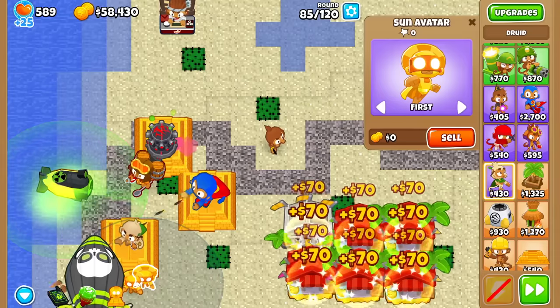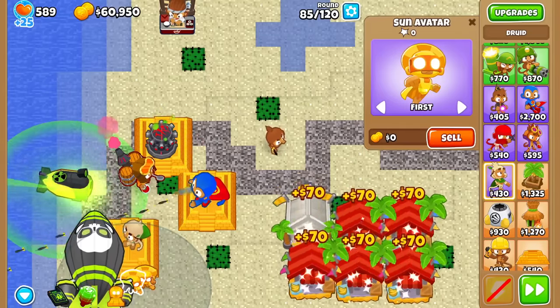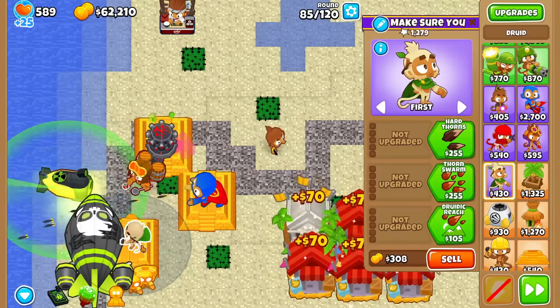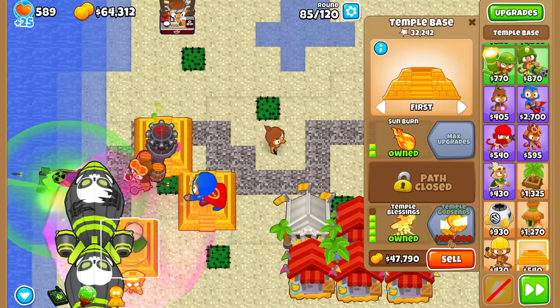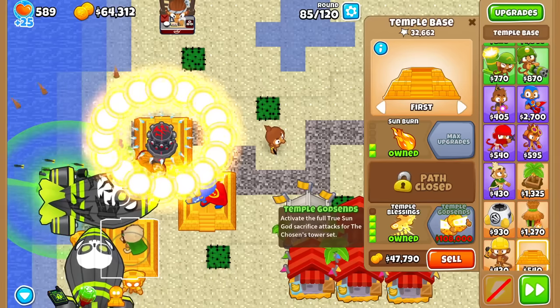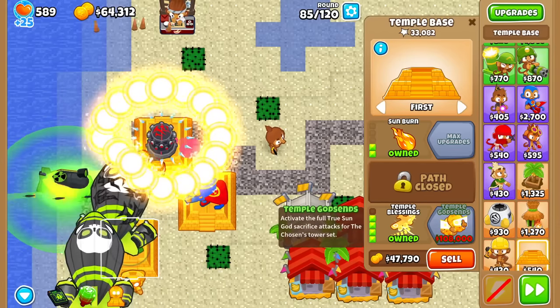Looks like we don't need 50k, because we spawned a mini Sun — actually no, it's not attacking. I think it'll start attacking if we get a 50k tower. Should I do it now or wait? Let me just look at the 108k upgrade. Okay — True Sun God. That's to be expected.